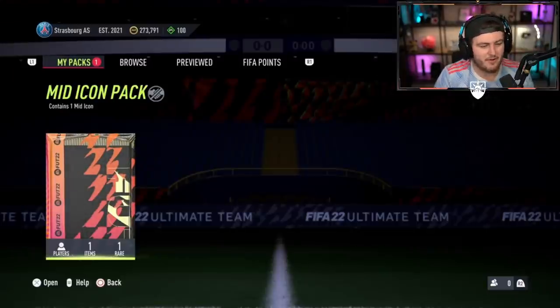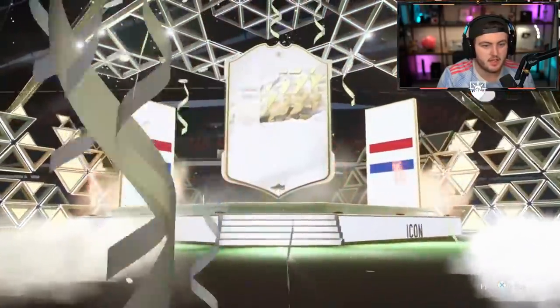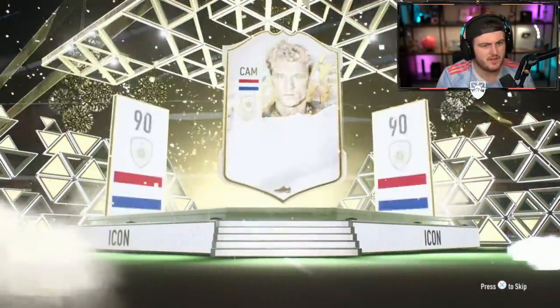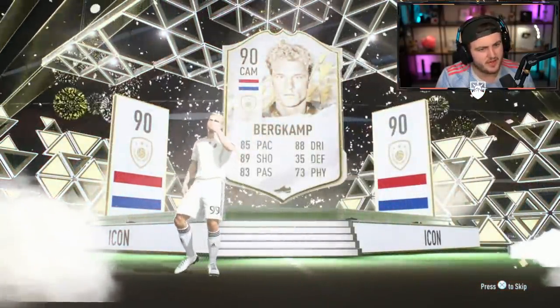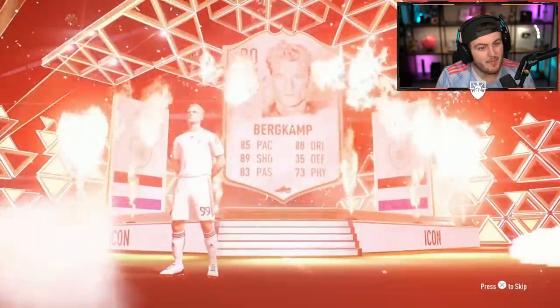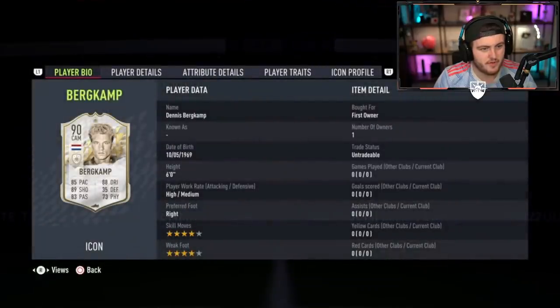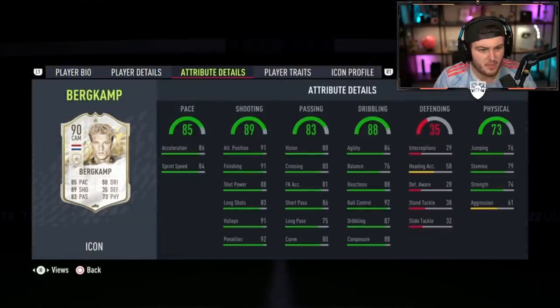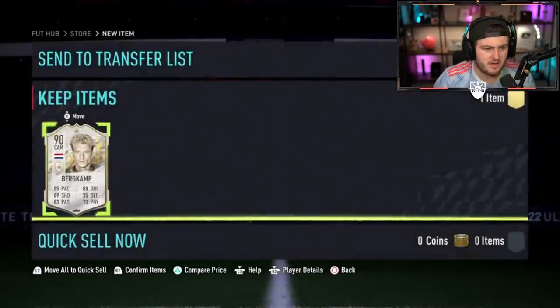We've got Jim Gordon's icon pack right now. What are we saying? Come on. 90 plus. Dodge - Cam - Seedorf? Bergkamp. Kind of want him in the midfield, don't you? That card actually looks pretty good. Good pace, good dribbling, good shooting. Four-star, four-star, high-medium. It's actually not a bad card at all. Use him as striker - I think it'd be very good. Finesse shot trait as well. It's probably not worth loads, but the card looks all right.